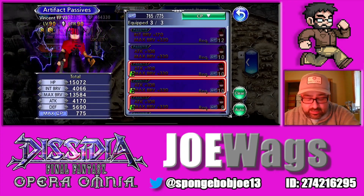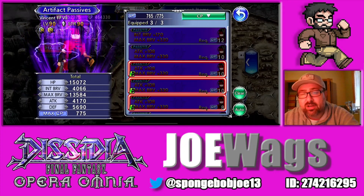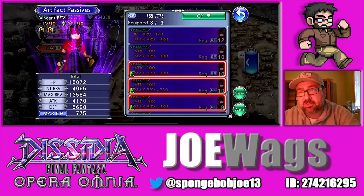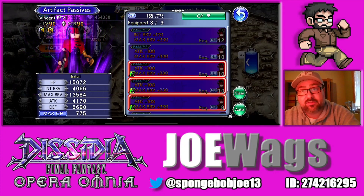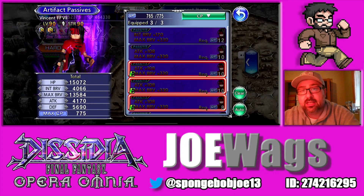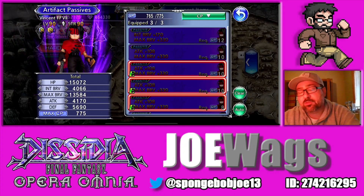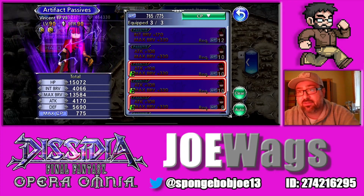Artifacts are very easy — he's just attack 108, max brave 330. He's one of the older characters. Some of the older characters in the game don't actually have C50 passives in their artifacts, so typically those characters just get attack 108, max brave 330. That's why you'll see some of my recommendations will have a C50 and some won't.